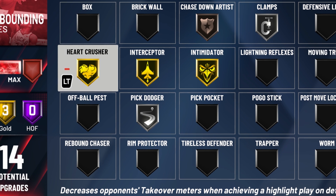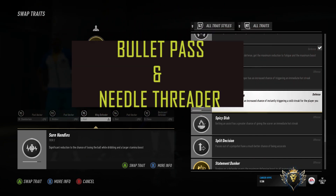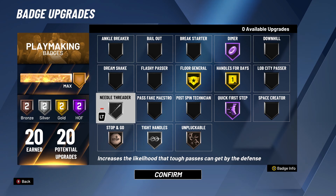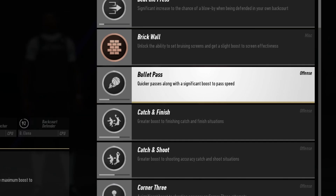In NBA Live 19, this is called Shattered Confidence, but in NBA 2K20 it's called Heart Crusher. At number 9, we have Bullet Pass and Needle Threader. In NBA Live 19, Bullet Pass gives your player more speed on the ball so he can get it past certain defenders without it being intercepted. In NBA 2K20, this badge is basically Needle Threader — it gives your player the ability to make passes in tight spaces so they won't get intercepted, also known as a counter for the Interceptor badge.